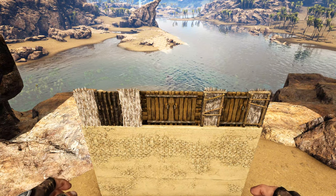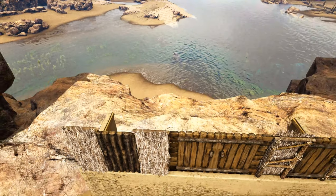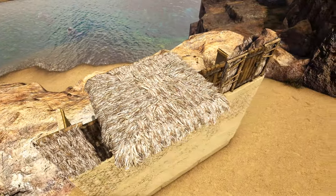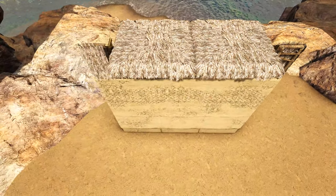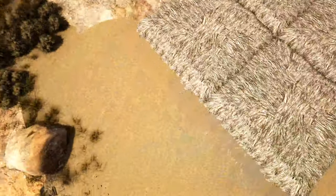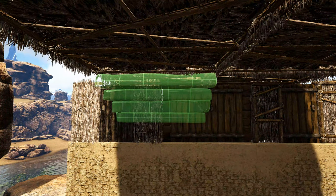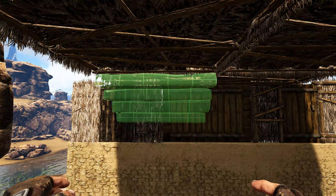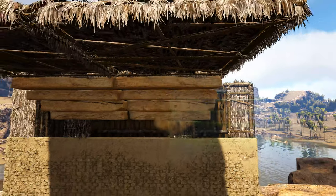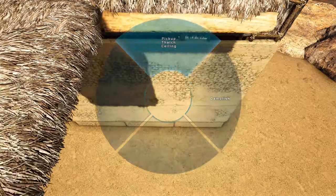For this next step we're going to come in between where we have the thatch doorframe and the wooden double doorframe, and on top of that we're going to hang a thatch ceiling, overlapping the two of them. We'll add another one to the right of it and two more out in front. Then we're going to go below these ceilings, get out adobe stairs, and look for the snap point so it's crossing into where we have our doors — place one of those on each ceiling.